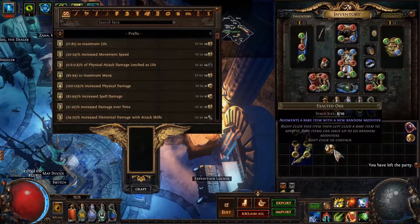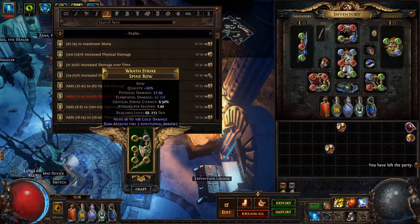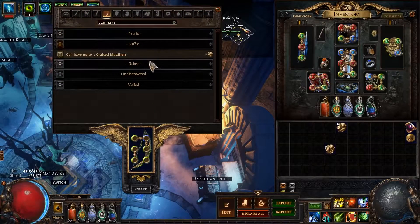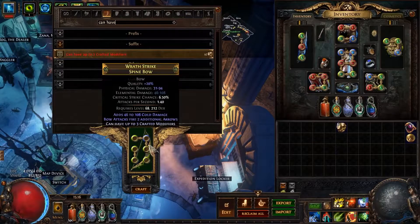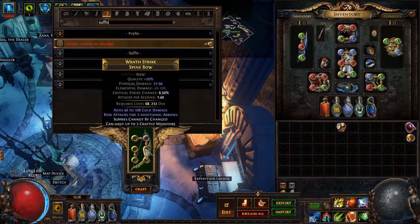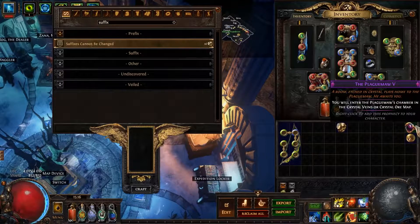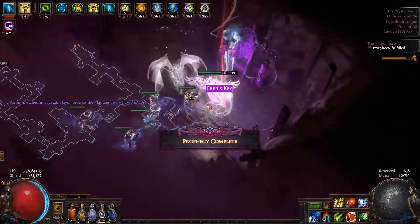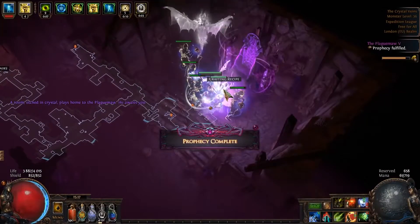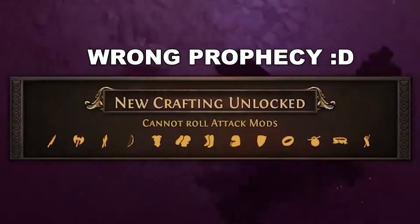The next thing we need to do is craft on multi-mod — the craft that says 'can have up to three crafted modifiers.' Then we do 'suffixes cannot be changed,' and we also need 'prefixes cannot be changed.' I don't have that yet, but by completing the Unbearable Whispers Five prophecy — here we go — here is the prefixes cannot be changed craft.